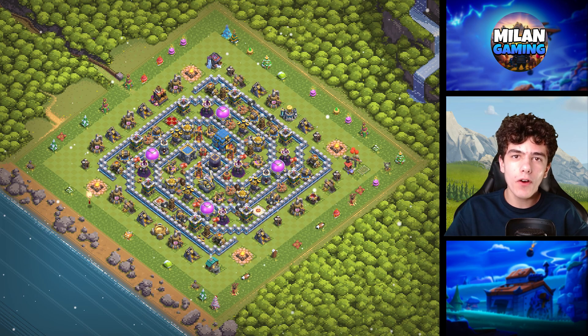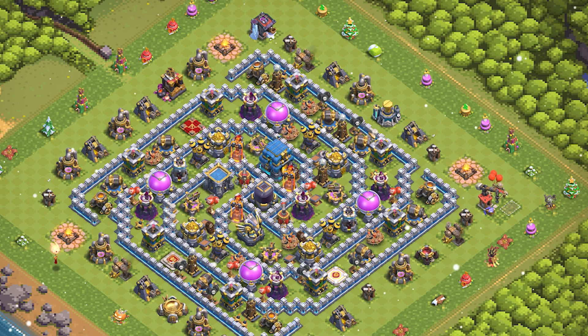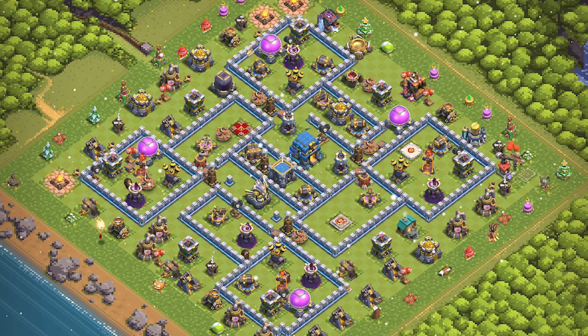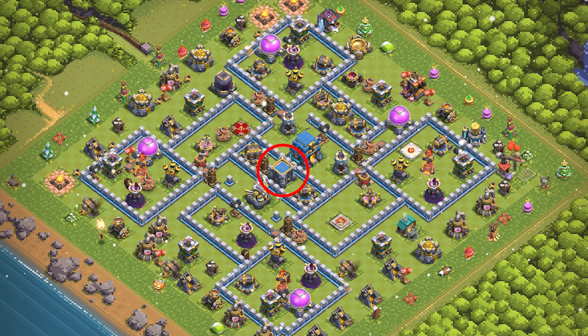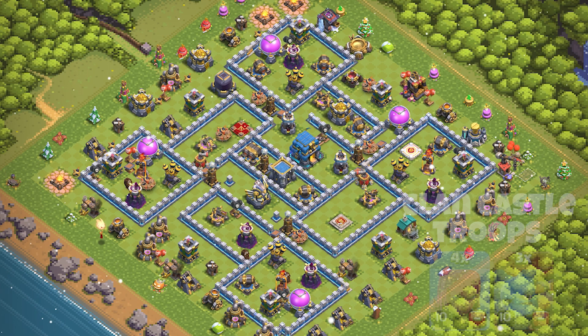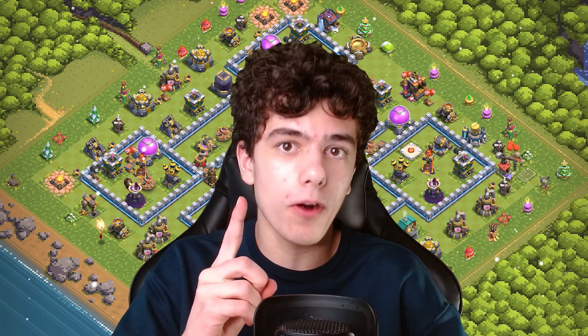Base 8, if you are looking for a farm base and you want to protect your dark elixir, this one can be for you. Base 7 is one of my favorites for trophy pushing. The Clan Castle is also in the middle, making it hard to lure the Clan Castle troops. This base could work in every league for trophy pushing and can also work for Clan War League, but don't use it for farming.